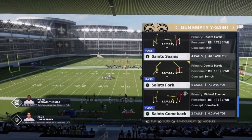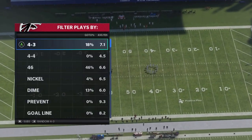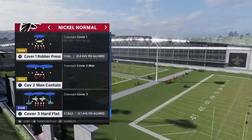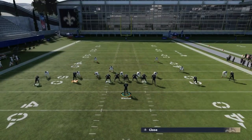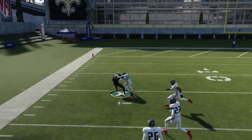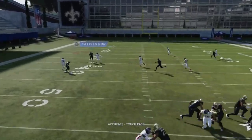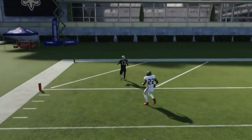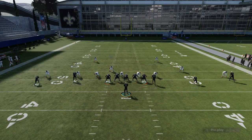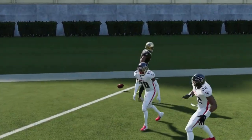For cover one man, we're going to use the Saint Seams — the same route, just on both sides in the slot. Going with a cover one man defense, very similar concept but this time focusing on the Y route. I'm going to put him on a smart route, and for whatever reason you can see he just basically beats that press when I put him in that specific smart route. Nothing really to it — just smart route him and you'll get this animation. The second he gets past the coverage you can just lob it.